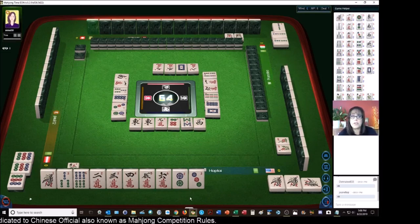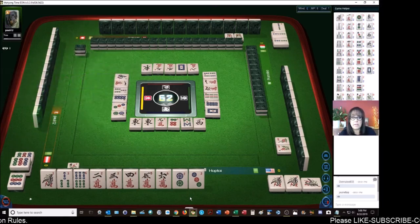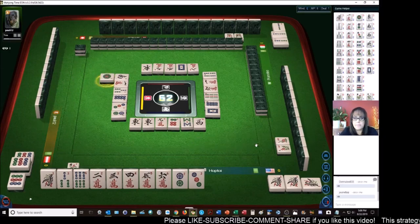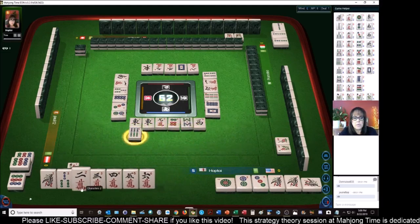The one-crack is going to be a challenge because there are two out right now. The player to my left discarded one, so if they draw another one they'll discard it because they already discarded it. One-dot — chow! Okay, now let's get rid of this six-bamboo. So we need a one-two-three in the other two suits.